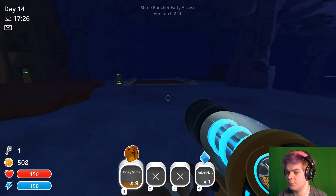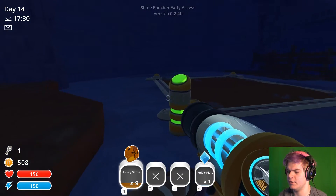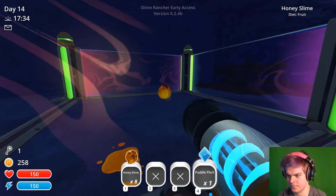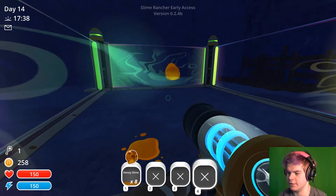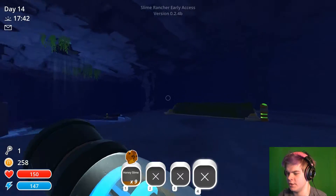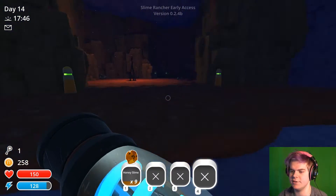What if I mix the pond slimes with the honey? Should I make one here and try to see what happens? Let's make an experimental coral - here's where we try things out. What? I can't do that? That's no fun. So I can only grab their plorts and sell them - I just leave them in the water.